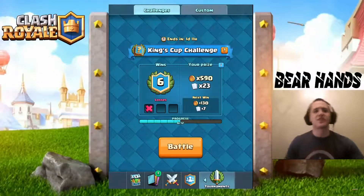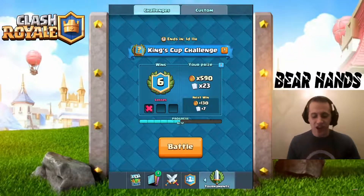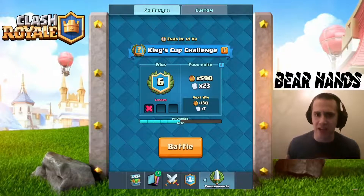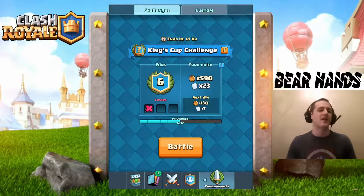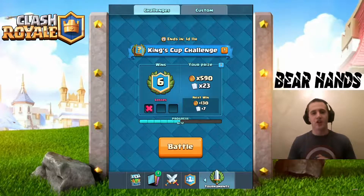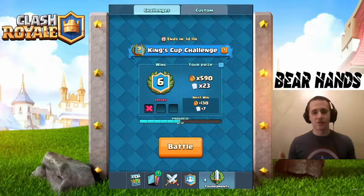What's going on, Barehandians — Bare Hands here bringing you part two of my first time through the King's Cup challenge. We're gonna jump right in. You know the name of the game: we get a random deck every time, try to figure out how to use it and crush our opponents. We have six wins and one loss — let's see if we can get all the way to 12.